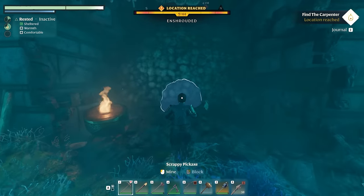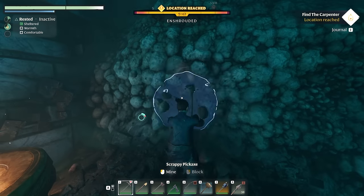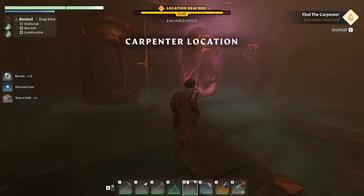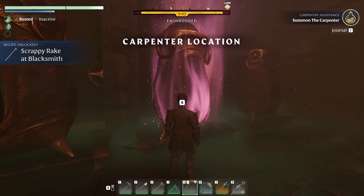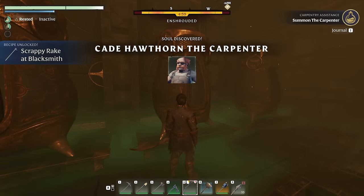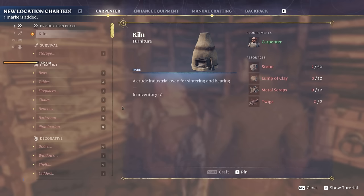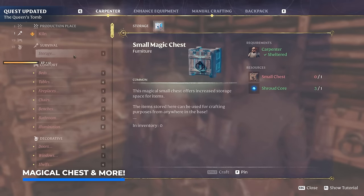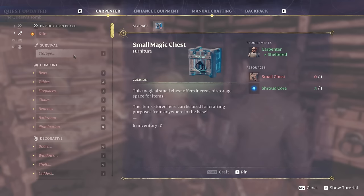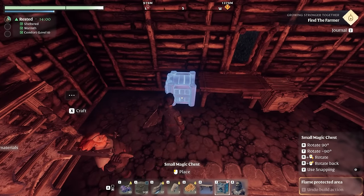The path is blocked, but it's a voxel game — just take out your pickaxe and start swinging. Here we have him: the carpenter. Interacting with the box unlocks the scrappy rake and so much more. Now we gain access to a small magic storage chest, for which you need a small chest and also a shroud core. Trust me, this is an amazing chest to craft — it's going to change your life forever.